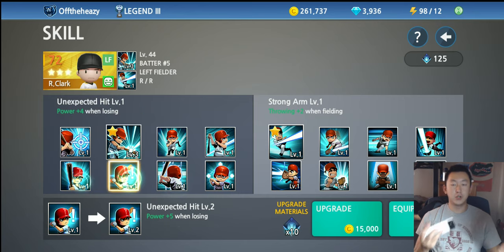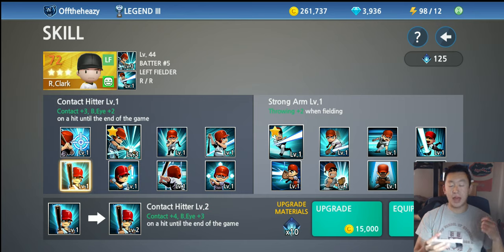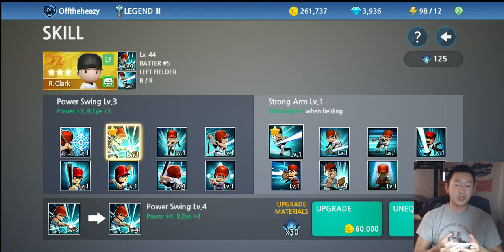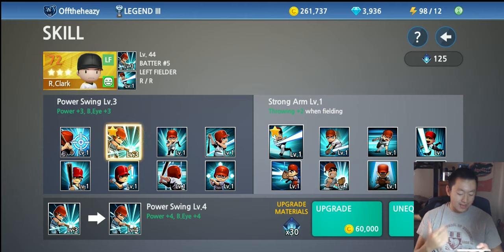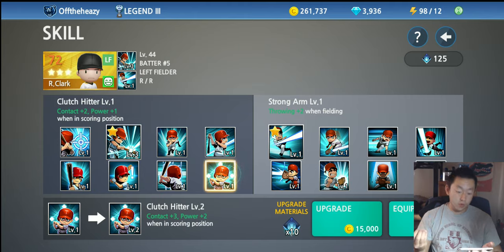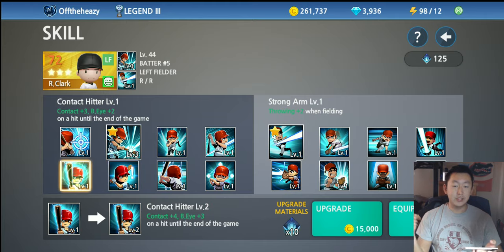I do avoid the conditional skills on the bottom because you aren't guaranteed to get a boost — if you have a skill token, you might as well get consistent benefit from it. Someone good at stats could calculate the average value, but once you get into higher leagues where games are harder and pitches are better, you'll probably want to swap away from the conditional ones anyway.